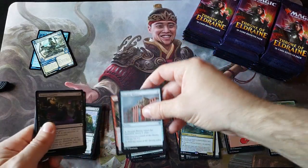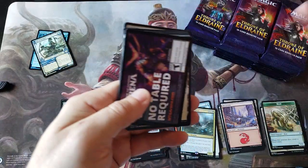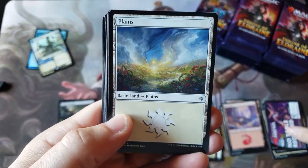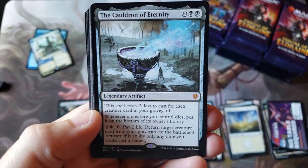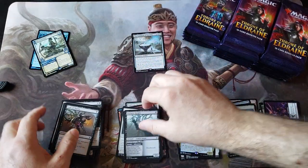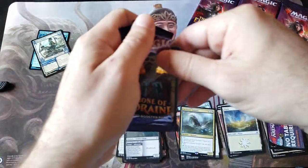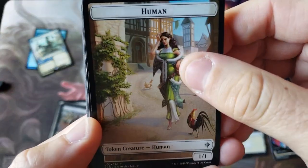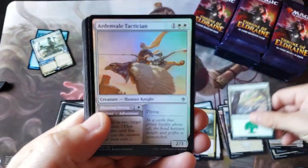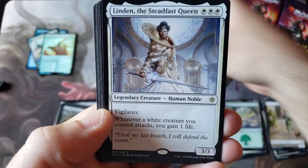That is a phenomenal hit! That card was fifty to a hundred dollars. Even if it's like twenty bucks, that's a phenomenal pull. All right, our first mythic - very, very nice everybody. You guys notice how much the cards are sliding? That is a textbook effect of the Japanese printers - these are the very fancy glossy style cards. Tactician is our rare, and of course Star Wars Queen.